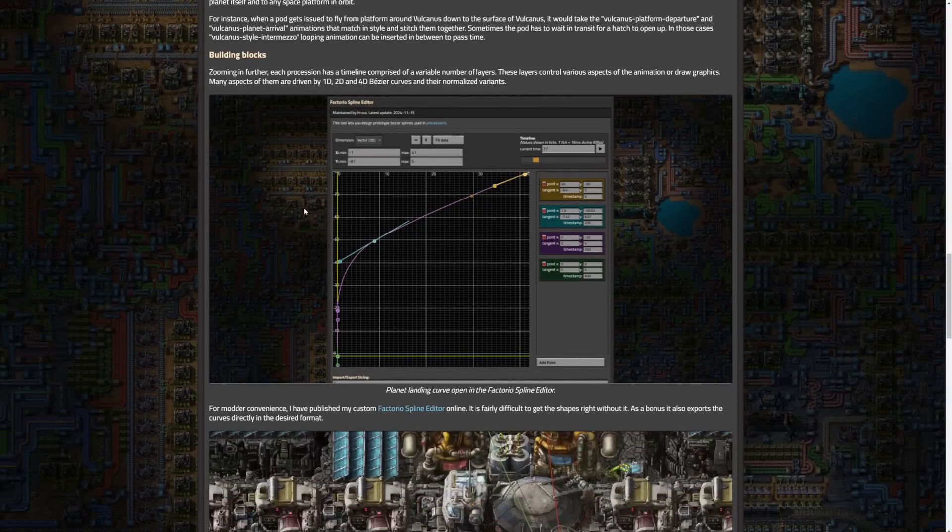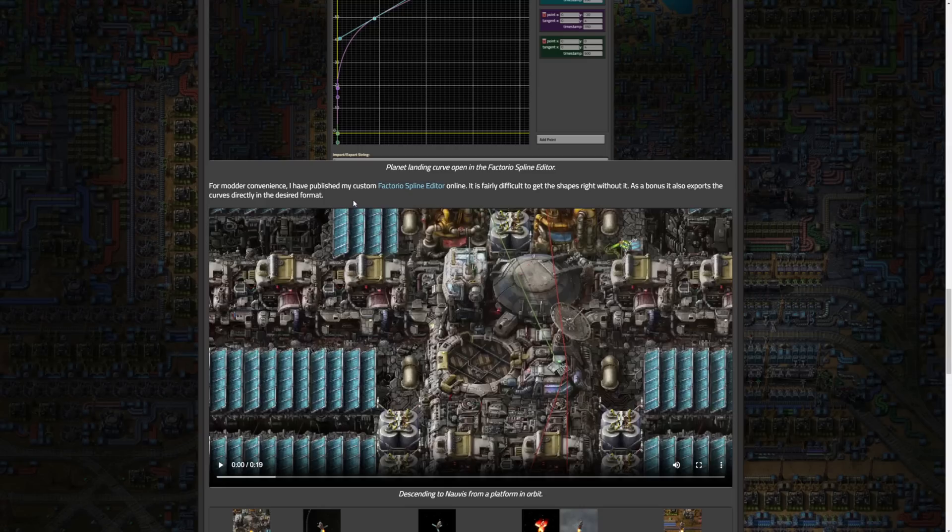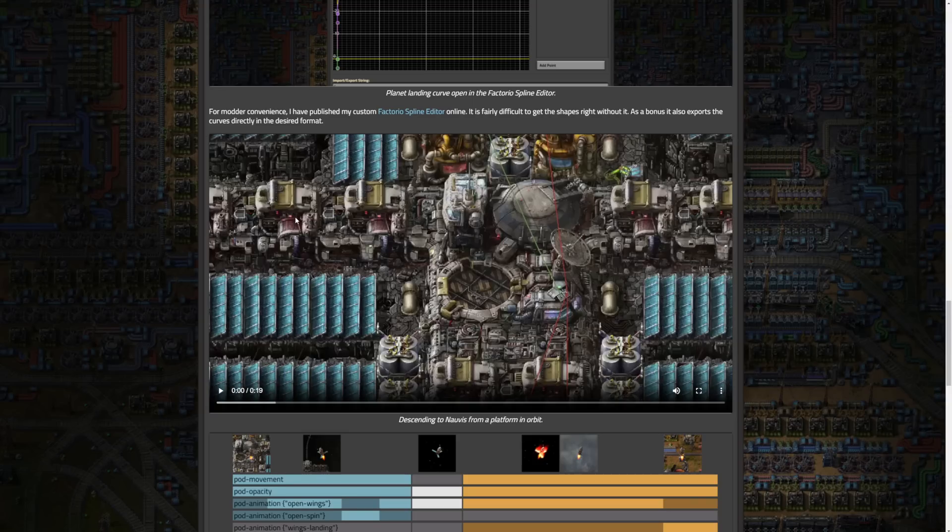The animation system was developed using a timeline of layers controlled by Bezier curves, which you can see here as a planet landing curve open in the Factorio spline editor. The Factorio spline editor was published for modders to design custom animations, which is really exciting. We're probably going to see over time some unique and cool new planets added with mods, as well as new animations for pods and potentially quite a few other things. The doors have just opened wide open for modding this stuff.